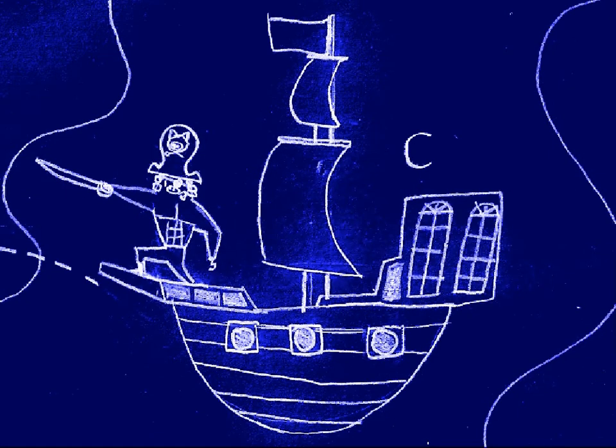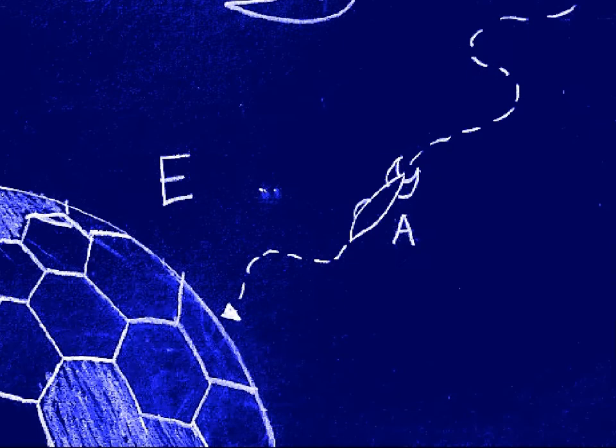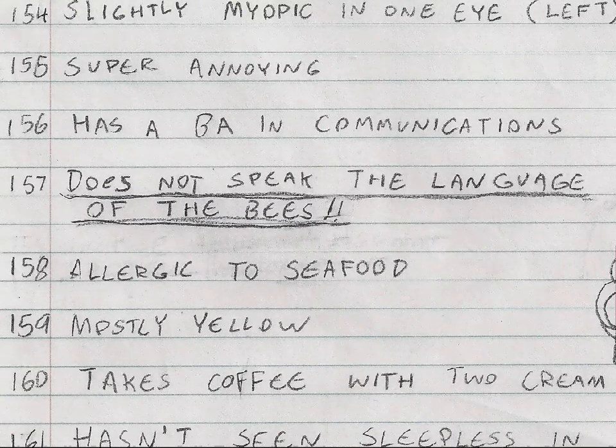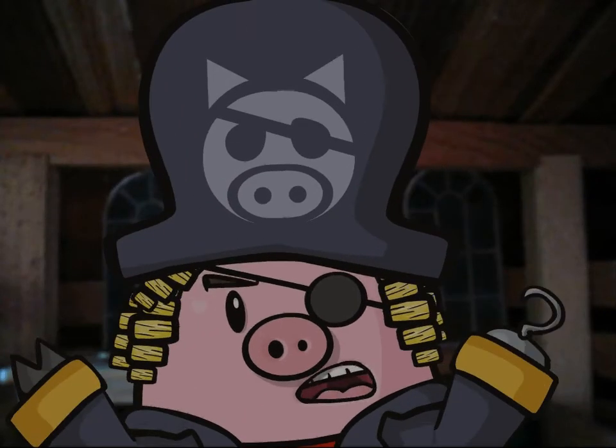While he was distracted, I fired at his ship with a photon cannonball at D, knocking his ship out of orbit and crashing down on the B planet at E. Now he's stuck there forever with no chance of ever getting help. Space Duck Me does not speak the language of the bees — they won't understand him. He'll be all quack quack and they won't know what he's saying.